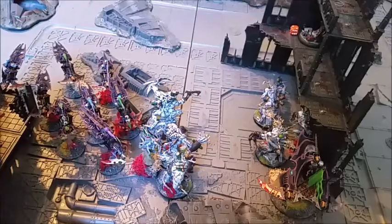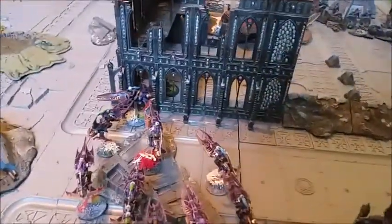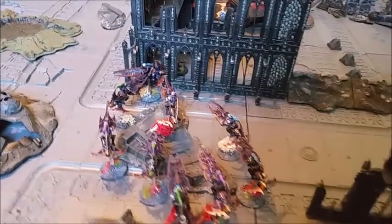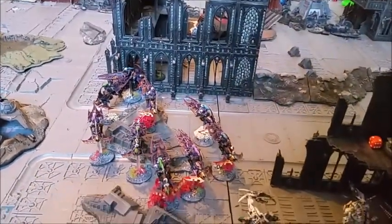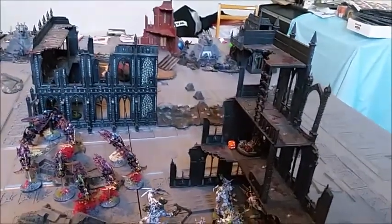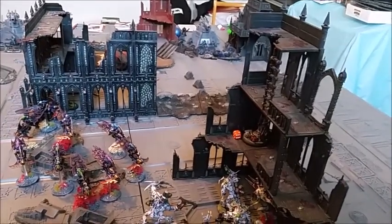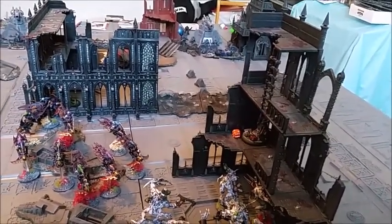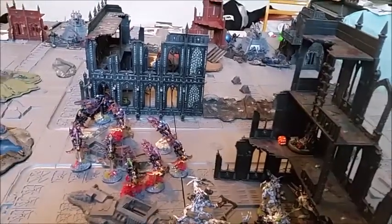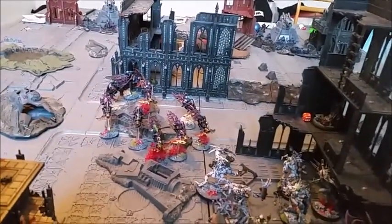The Grotesques and Reavers pushed forward. I'll move the Reavers to Secure Objective 5 further up. The Venom pulled to the side for extra cover. In the shooting phase, the jet bikes moved to Secure Objective 5 — only one within range, keeping the rest back expecting flamers next turn. The Grotesquery ran forward. The Venom shot at the veterans; Dan went to ground for a 2+ cover save — no wounds.